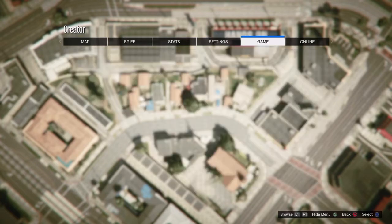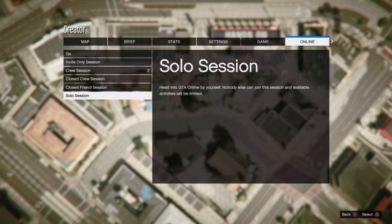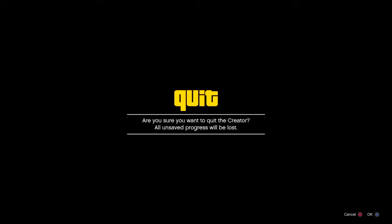From here, you just want to go ahead and start up an invite only session, a friend session, or a public session — it doesn't matter. I'm gonna go ahead and start a public session.